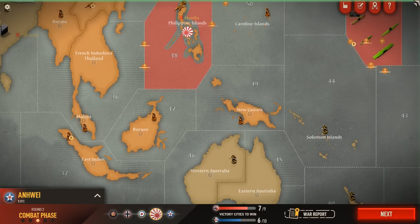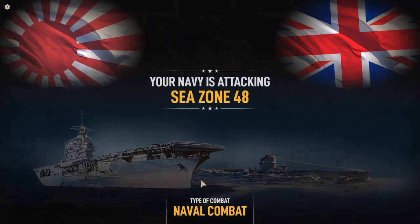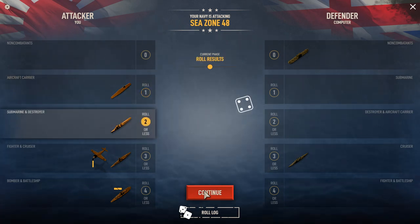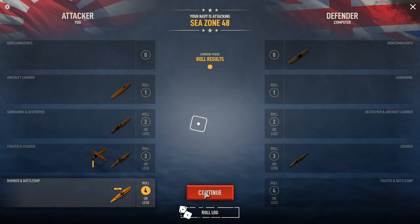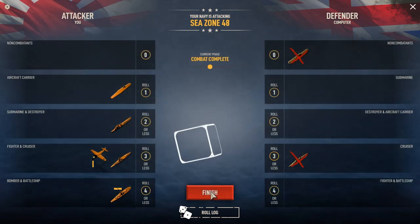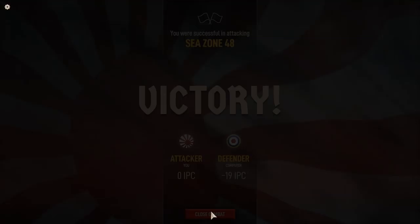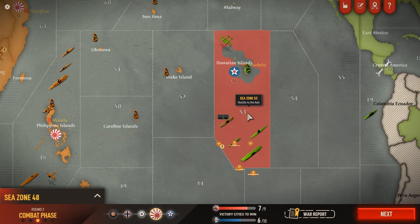Now we have all the naval battles to fight. Let's fight the battle near Manila first — this should be a victory for us. With a dice game like this, it's all about concentration of forces. The carrier attacks with its pop guns. Still nothing from the destroyers. The cruiser and fighter miss too — bad luck. But the battleship gets a hit. They roll defense and miss. We lost nothing and they lost a transport and a cruiser — 19 enemy IPCs lost, none on the Japanese side. A successful battle. The British are really getting hit hard this turn.